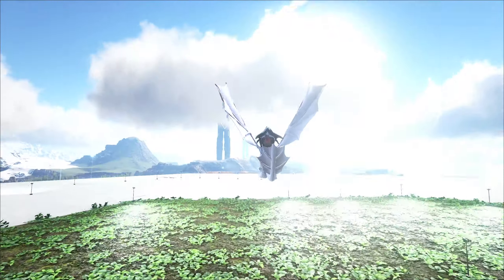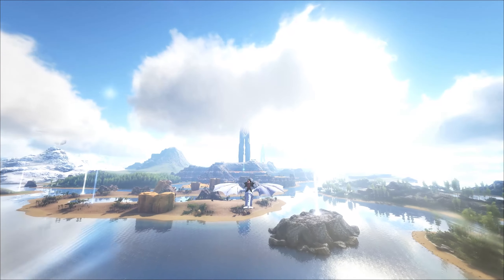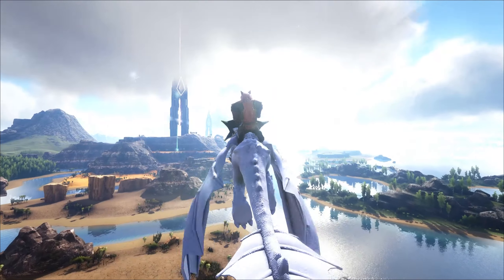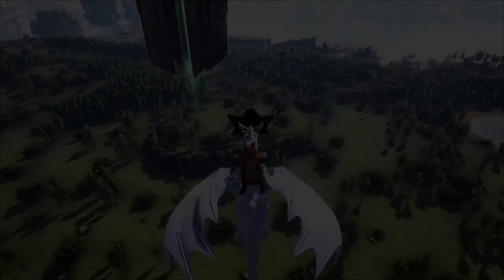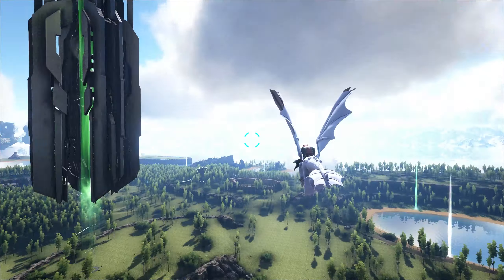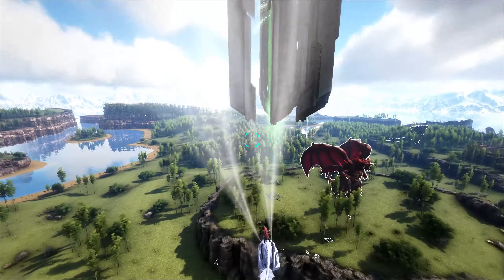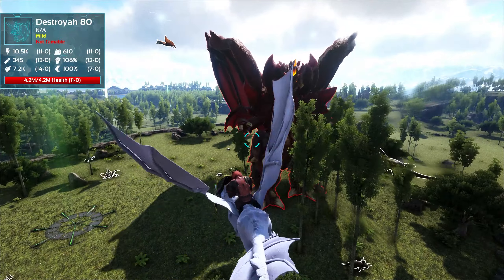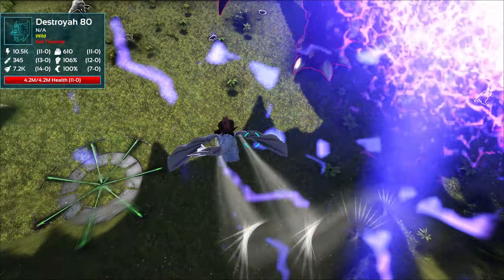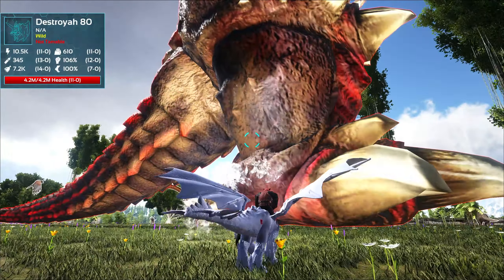Back to our hunt — we were looking for kaiju today, that was kind of a sidetrack. Let me head over to the kaiju area and see what awesome new creatures we can find. First glance in the kaiju area, all I can see is a Godzilla off in the distance. Oh, we got a Destroyer! It's only level 80 — and it says Destroyer's not tameable. Interesting.